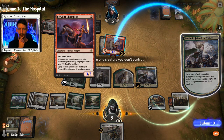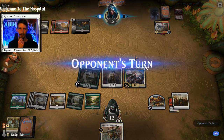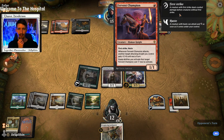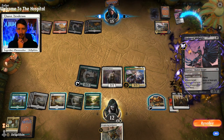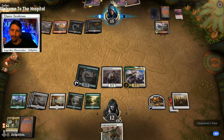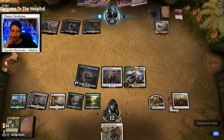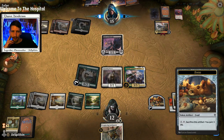I messed up — I should have attacked then played Charming Prince. That's three damage, not a little number. But we do get to remove the Fervor and Champion so that's all that really matters. You're wondering how it didn't have first strike — you see, your creature wasn't attacking, so it didn't have the first strike. Order of Midnight to get back a Fervor Champion which they can't even cast.